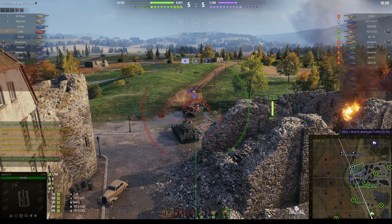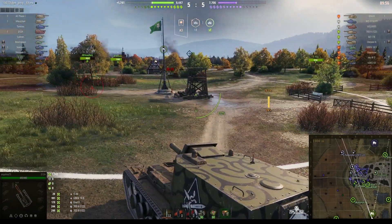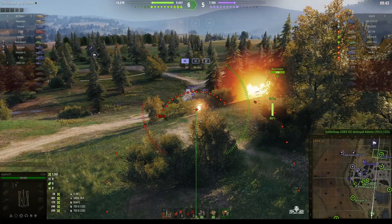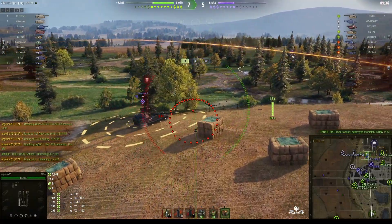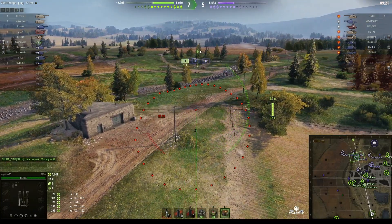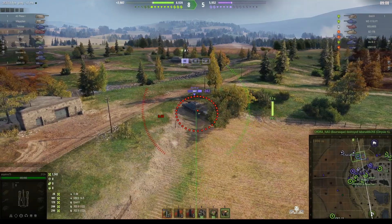The BZ-176 is next. She hasn't marked the target but there was a request from teammates to get that tank. Round's out, lands behind him and stuns him. Then she changes position. There's also a Chrysler K coming up, and Angelina can help the Barask on our team by stopping that Chrysler. The shell landed short. I really do enjoy trying to help teammates from afar — slow the enemy down so he can reload in time and get some shots.